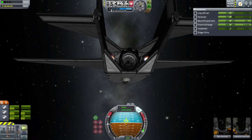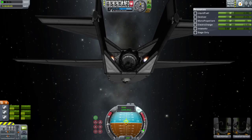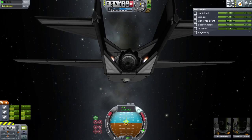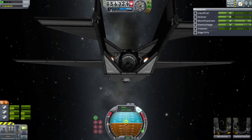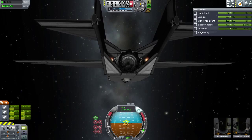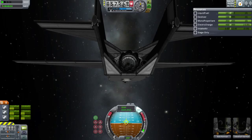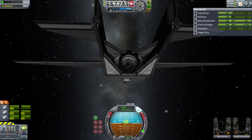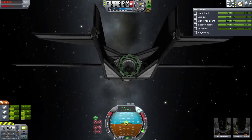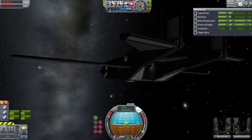Our apoapsis is at 75, 76, 77 kilometers. Our periapsis is at negative 75 kilometers, rapidly dropping — negative 65. I'm actually going to cut the engine now. Our apoapsis is at 81.31 kilometers. Why is our engine on? I shut this thing down. That was weird.